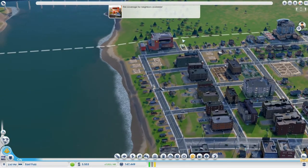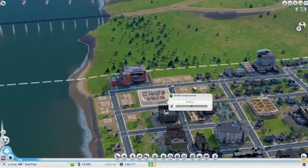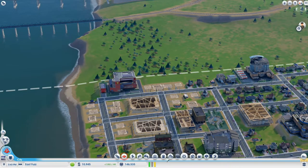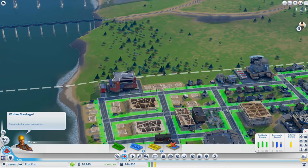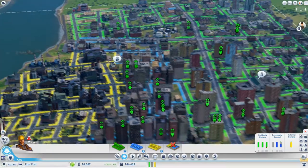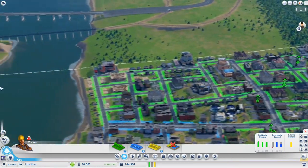A lot of these houses are now upgrading. They like having a fire station next to them — quite strange if you ask me, but they probably enjoy the sound of the sirens. So we're going to get a little bit more money, maybe take out another loan, and we'll expand this a little bit further. I'd love to zone residential, but it all looks completely full to me. We've only actually got a little bit of commercial and a little bit of industrial. About 75% of our city is residential.